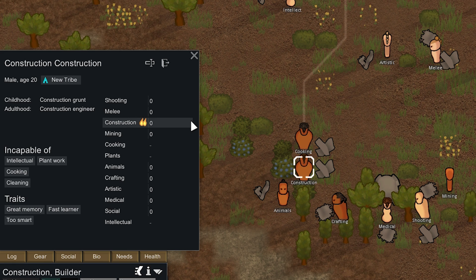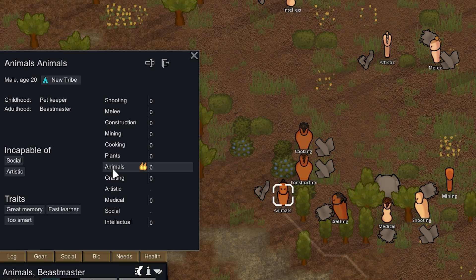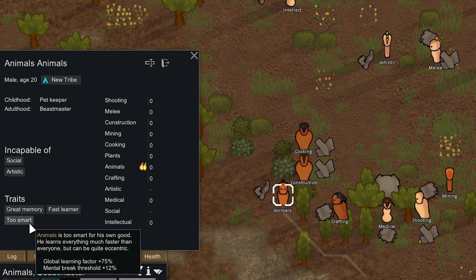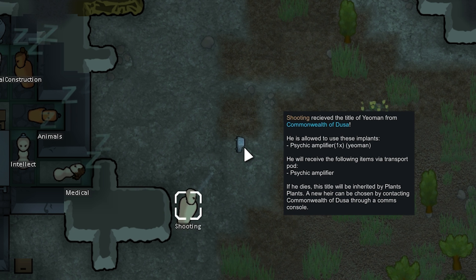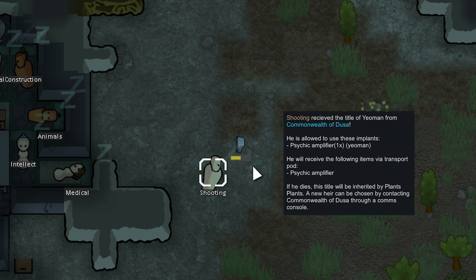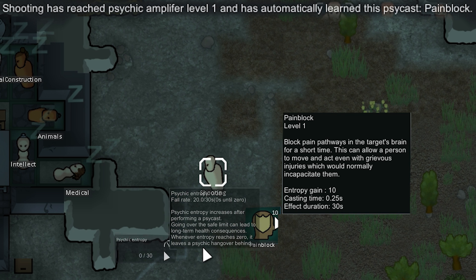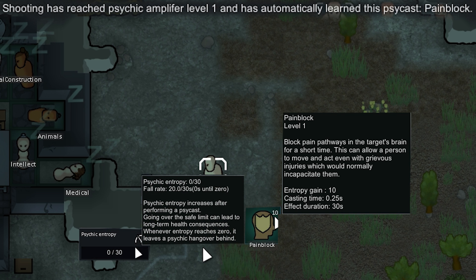In the last episode, we started with 12 colonists that had zero in everything, but each one has a burning passion for one skill. They all have great memory, they're all fast learners, and they're all too smart. At the end of the last episode, we completed a quest for the new expansion, giving Shooting the title of Yeoman, which allows them to use the psychic amplifier. Doing that gave them Pain Block, which allows them to block pain pathways in the target's brain for a short time, letting a person move and act even with grievous injuries. Using this ability causes him to gain entropy, and if his entropy gets too high, it can result in long-term health consequences, so we're not going to want to use it too much. Shooting's psychic abilities are only level 1, and as he gains more psychic levels, he should gain more abilities.